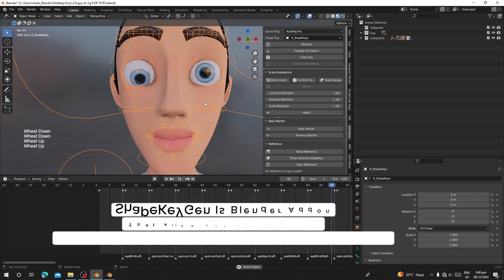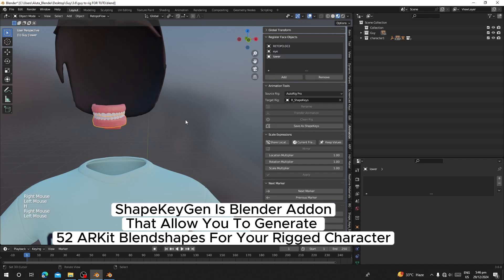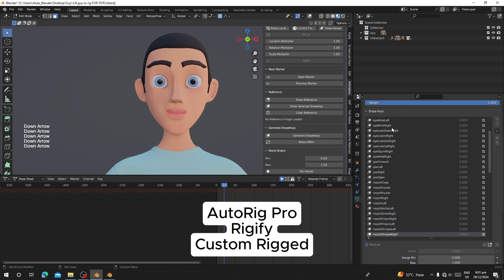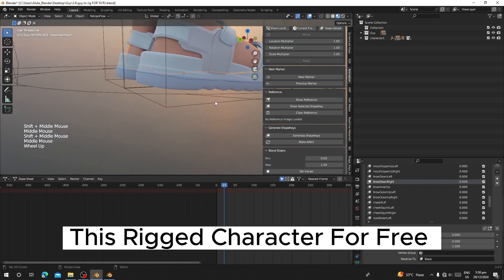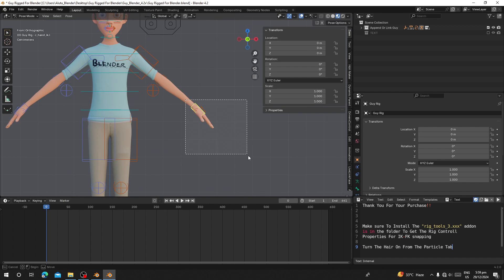Hello guys, welcome back to my channel. Today I'm going to introduce a Blender add-on called Shape King. This add-on allows you to generate all 52 ARKit blend shapes for your rig. It supports Blender rigs like Auto Rig Pro, Riggify, and also your own custom rig. Anyone who purchases this add-on is going to get a character for free to use for practice.